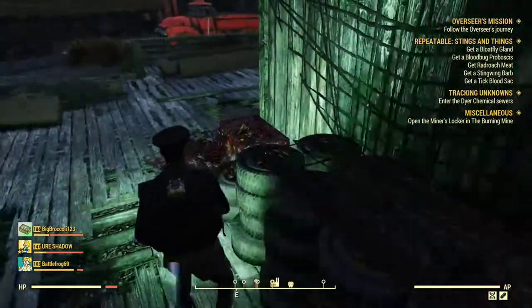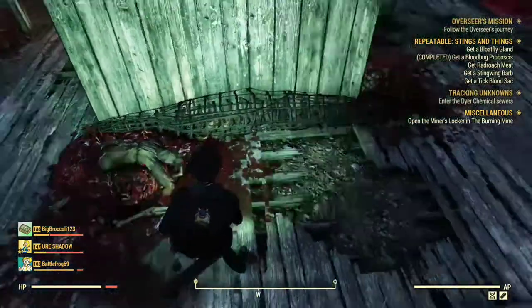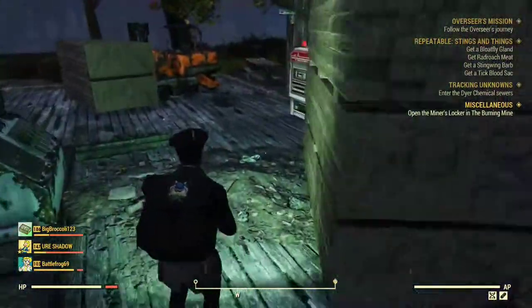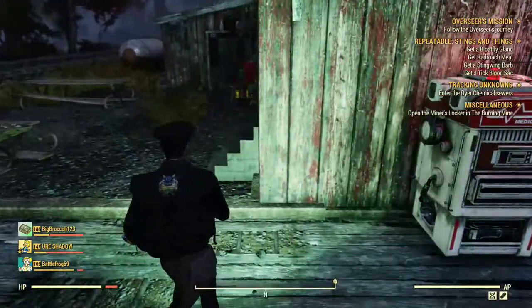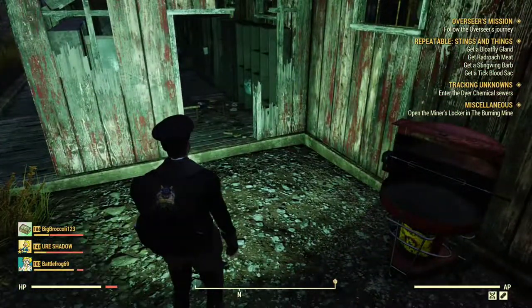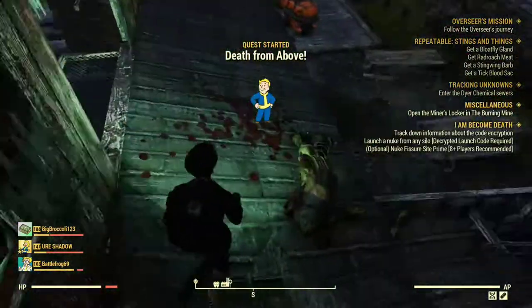I always check the meat bags. There's a possum badge — I'm trying to get the possum badge right now for Leather Worker. Every once in a while you'll find a deathclaw hide in them. It's not very often, but it does happen every once in a while.